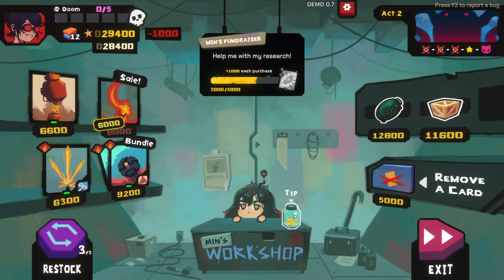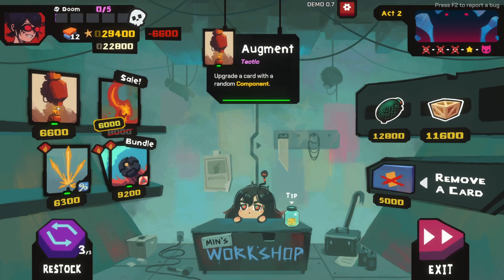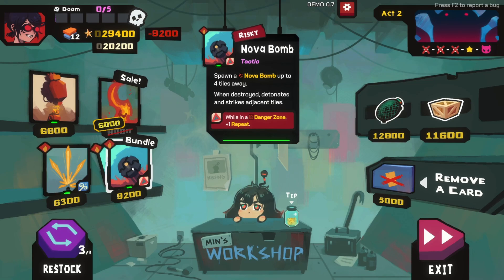Making this guy free so we can use it multiple times in a turn is quite good. What's this tip jar - help me with my research - and we unlock a new card! Upgrade a card with a random component, that sounds cool. A bundle - buy and save, buy multiple. While in danger zone plus one repeat, spawn a nova bomb up to four tiles away, when destroyed detonates and strikes adjacent tiles. It will repeat if I'm in a risky location - and we get two of them!